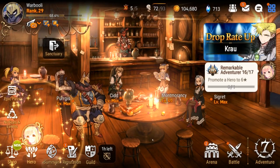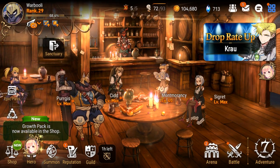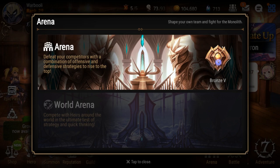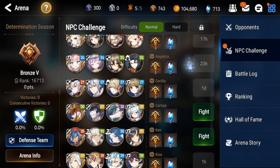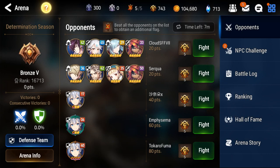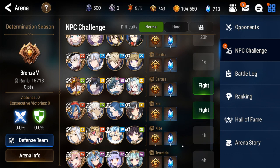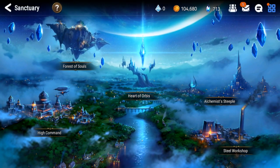I'll pop into my sanctuary so you can see how I spent my Orbis. Arena: just make sure you go in and do it every day. I haven't been doing it as much as I should — I've just been doing the NPC battles because there are a bunch of random high-level accounts in here. I would just come in and hit easier stuff and do the NPC battles because they're easy.